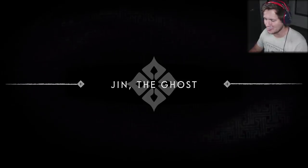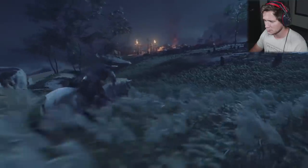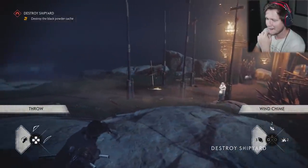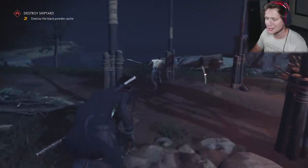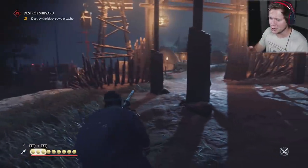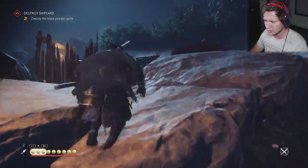Jin, the Ghost — there's going to be a stealth aspect too. That last one, he walked in like the Terminator. So that was Jin fighting as a samurai, but now let's see him take on the same group of Mongols as the dishonorable Ghost. As the Ghost, he'll use every dirty trick he can think up to even the odds — even using fear as a weapon. We can use distractions, stealth, assassinations — that sort of thing. In the armpit and then under the chin — so this is the dishonorable path. You can be an honorable samurai with face-to-face combat, or you can get super stealthy, which to be honest I kind of like better.